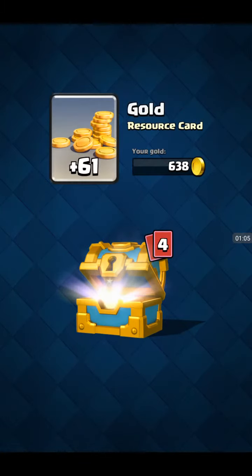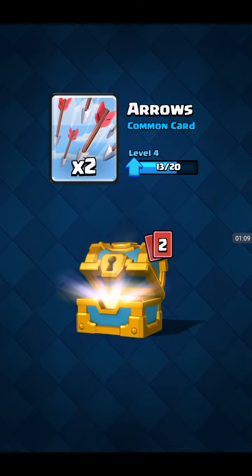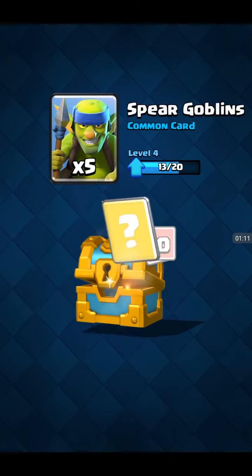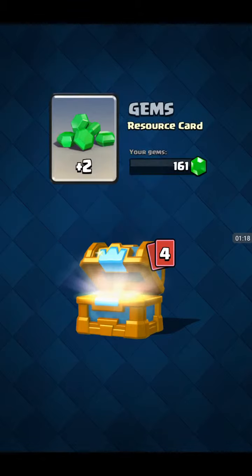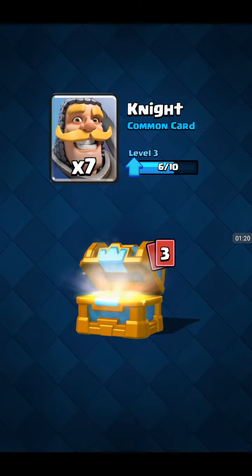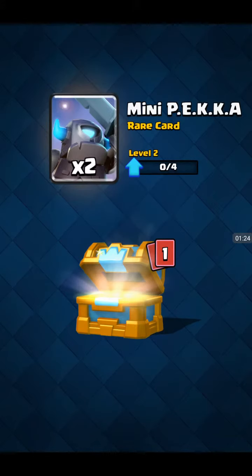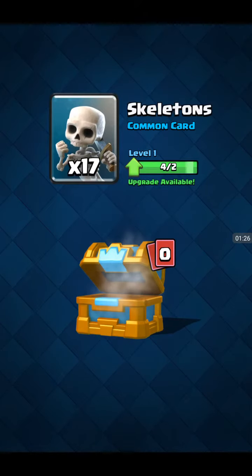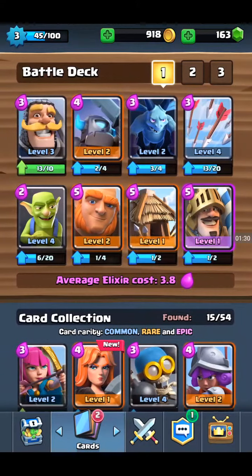Let's go to the Gold Chest now - 61 Gold, Arrows, Arrows, Spear Goblins and Fireball. Not very good. 228 Gold, 2 Gems, Knight. Yes, we've got a Valkyrie! We've got Pekka as well. I think the Crown Chest has by far been the best chest.